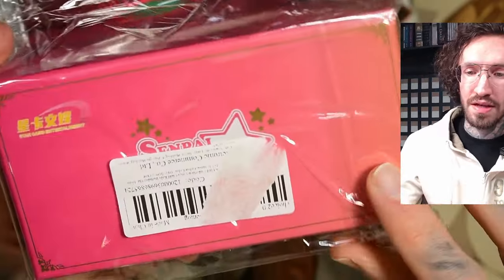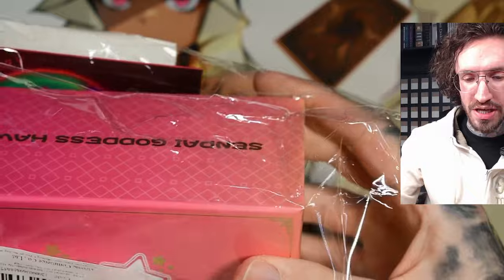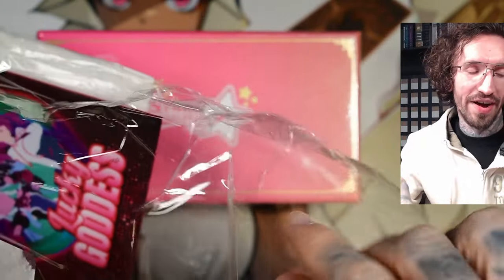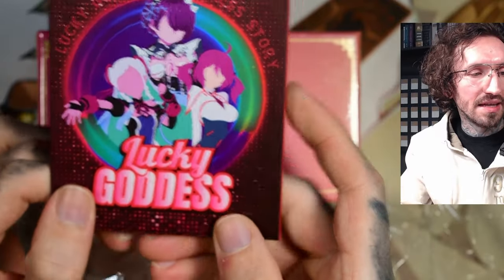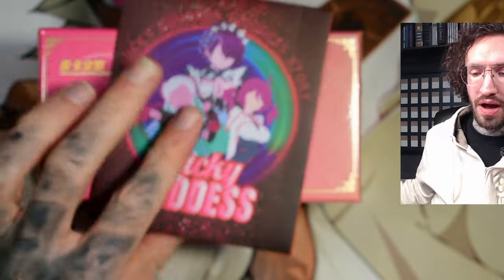Hello and welcome to another Senpai Goddess Haven unboxing, volume 4. This box is another one sent to me from Kenji, and we are looking for a SER from Toga, a SER from Mona, a SLR from Nessa from Pokemon, and a SLR from Makima.